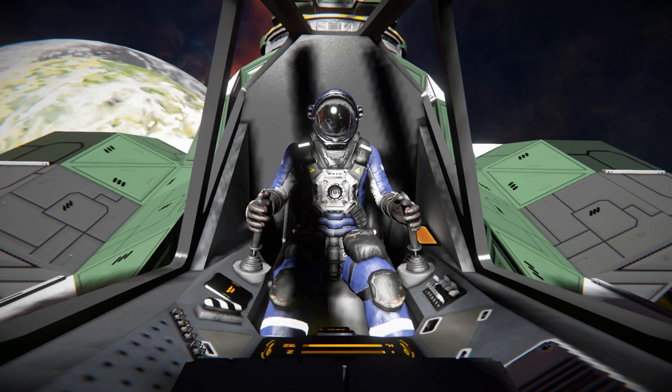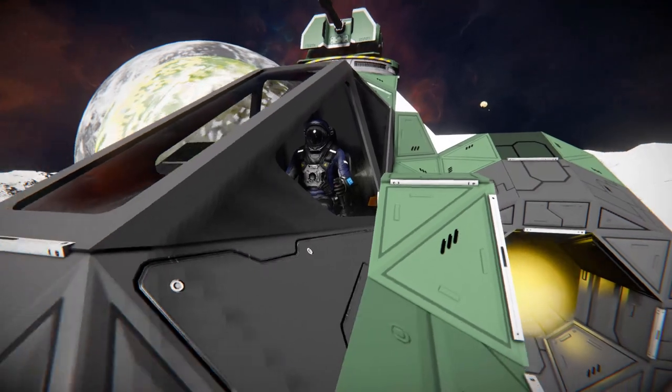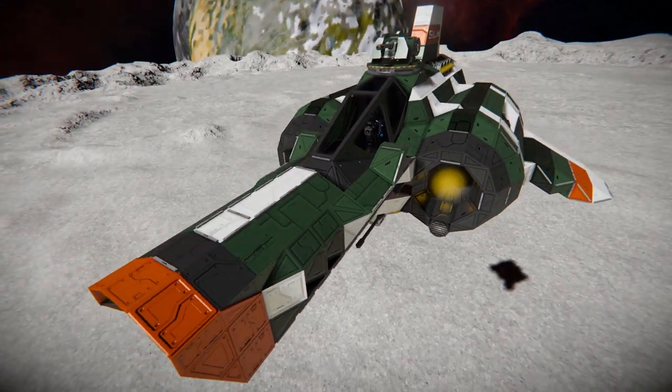Hello and welcome back to Space Engineers. In today's video we're looking at another small fighter. Get ready for this because it has a very long name: it's called the SLM LH5 MK5C Hydrogen Light Multi-Rod Combat Fighter, which is this lovely thing over here.